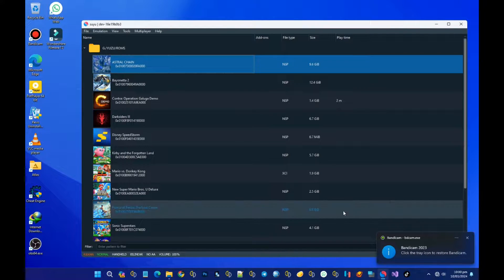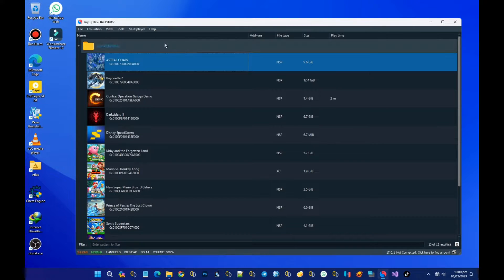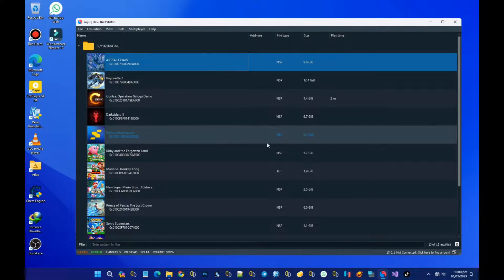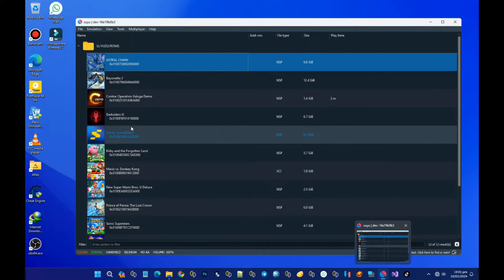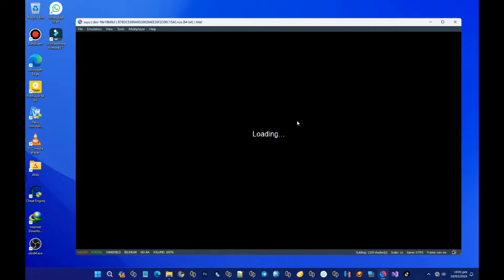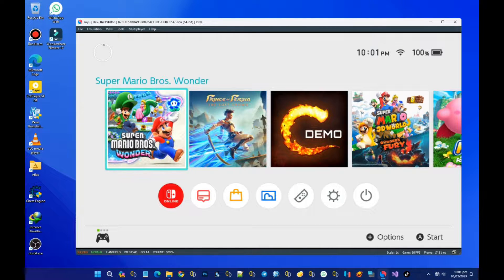This is Suyu, a new dev build, and we are going to look at some of the new features available in this build. This is the new Nintendo Switch emulator since Yuzu got nuked. In this build, you can open the Nintendo Switch home menu directly — that's one of the major updates in this latest build. I've booted it to show you guys how it looks.